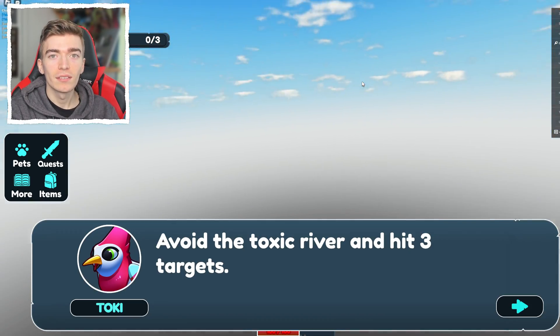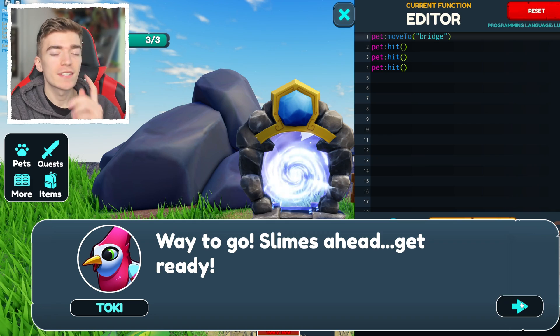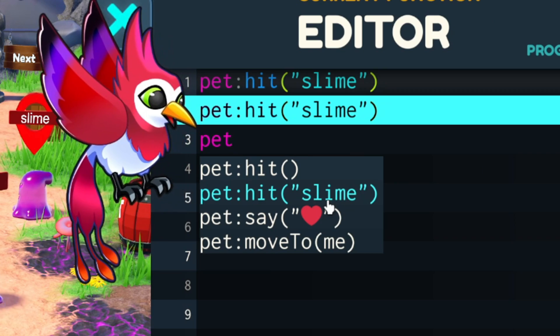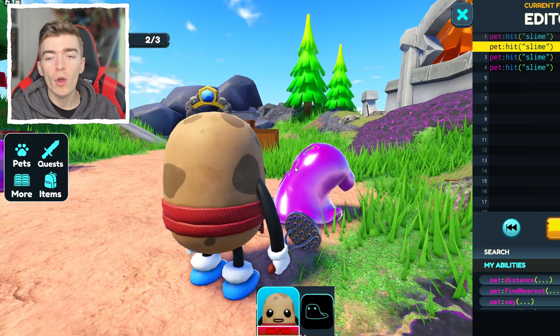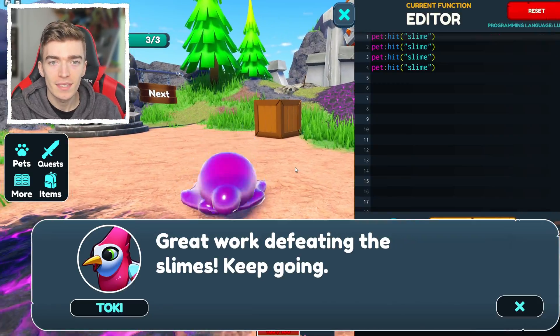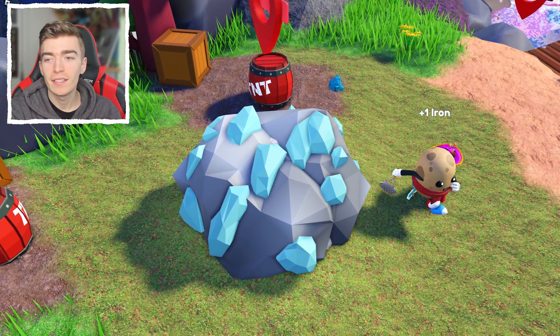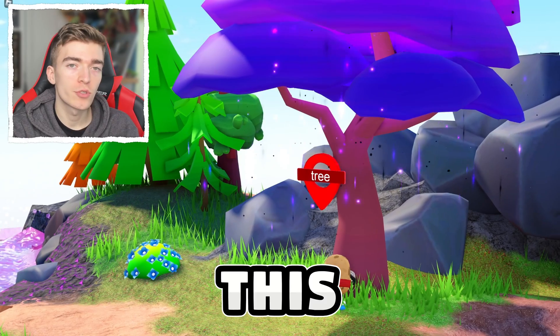The next level says avoid the toxic river and hit three targets. In this scenario we need to code our character to hit the slime — press run and my potato will go round and demolish all of the evil slimes. I am also teaching my potato to mine diamonds and then destroy a tree for me.